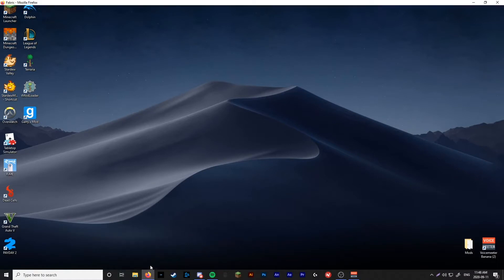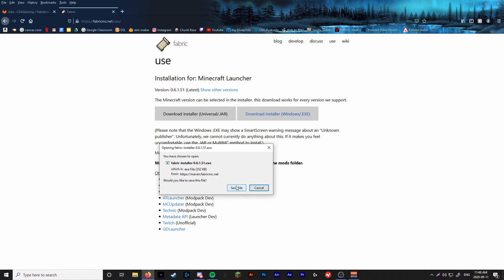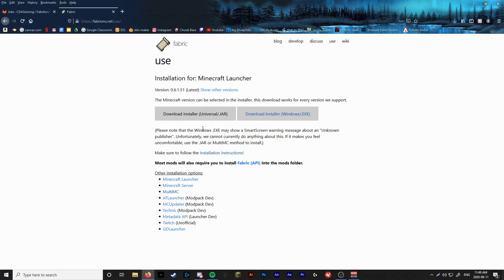So now you're going to want to go onto Firefox, Chrome, whatever you're using, and you're going to want to download two things. First off, you're going to want to download the Fabric installer. There will be a link in the description for this in case you don't know where to find it. You're going to want to download the Windows EXE version if you're on Windows. If you're on anything else, go to the universal slash JAR file. It's going to pop up — save the file to wherever you want. For simplicity's sake, mine's going on the desktop.